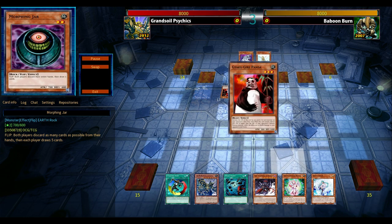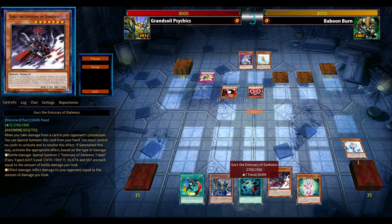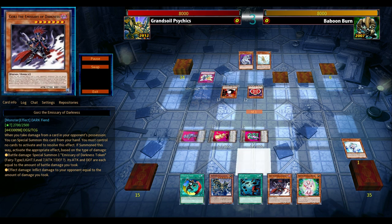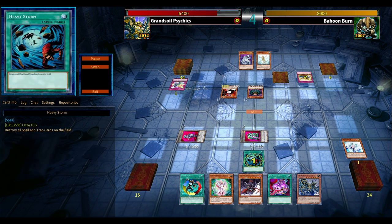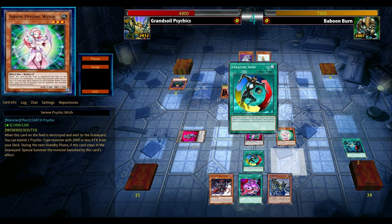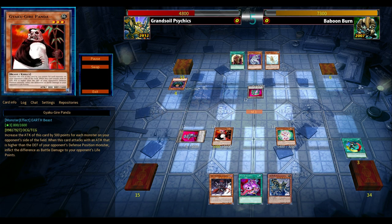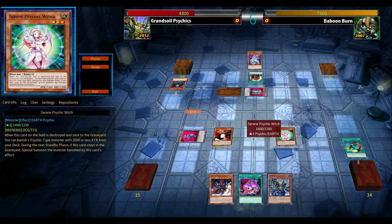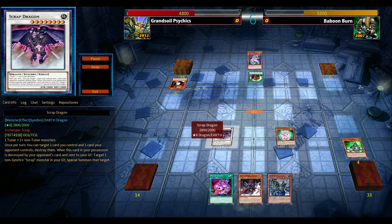Stuff like Foolish Burial to immediately dig for the Baboon was very crucial because it's somewhat of a slow, burn-oriented deck. Ojama Trio back then was a problem because nowadays you have Link Summon and Synchro Summon to get rid of them, but back then it was very hard. The panda had trample damage — attack over defense — plus gaining 500 attack for every monster your opponent controls, so it could pump up to over 2000. With Gravity Bind or Level Limit Area B forcing opponents into defense position, it was very strong.